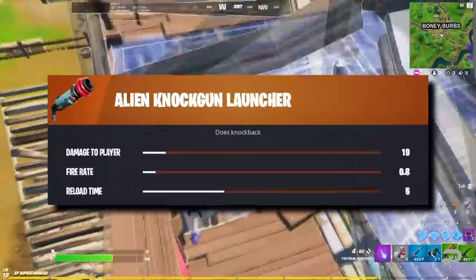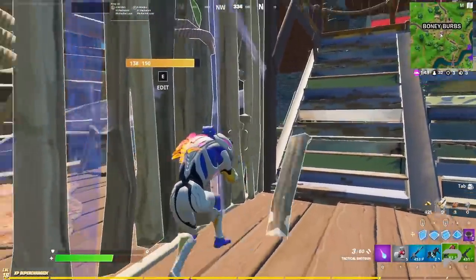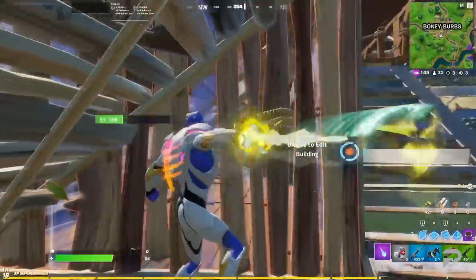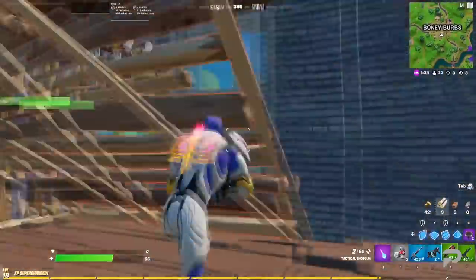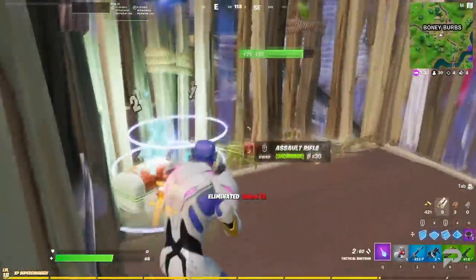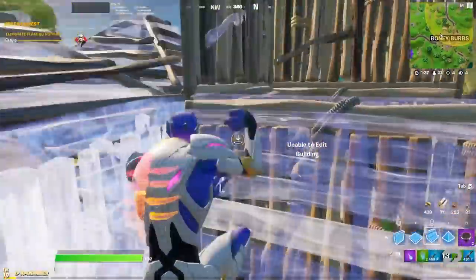Next is a brand new weapon, the Alien Knock Gun Launcher. Much like the Chimera Ray Gun, it looks like this weapon isn't going to do much damage to players straight up, but it will send your enemies flying away from you. There's also going to be a new grenade called the Alien Nanites, which will generate an alien biome in a large area for a short duration. We already know from the leaks in the last update that this cube is going to create an area of low gravity, allowing you to soar through the air.